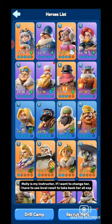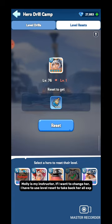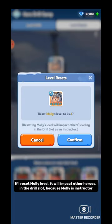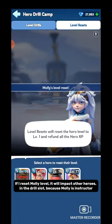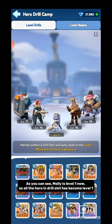Molly is my Instructor. If I want to change her, I have to use Level Reset to take back all her EXP. As you can see, it is telling me I will get back all 15.5 million EXP if I reset her. If I reset Molly's level, it will impact other heroes in the Drill slot, because Molly is an Instructor. Okay, I have reset Molly. As you can see, Molly is level 1 now, so all heroes in the Drill slot have become level 1.